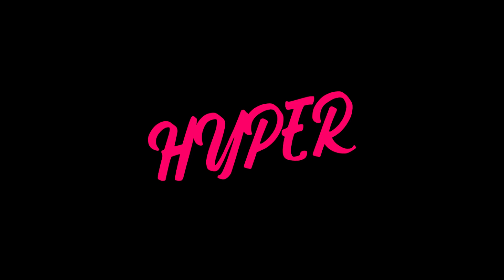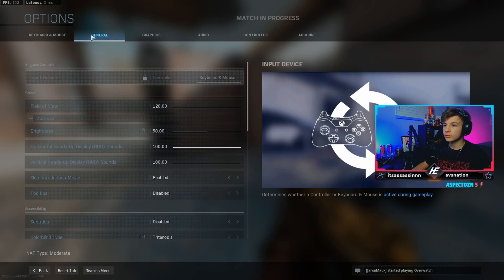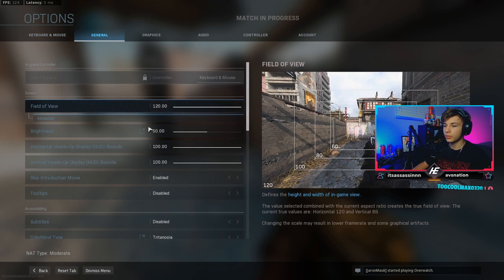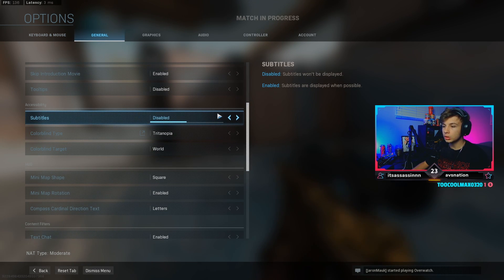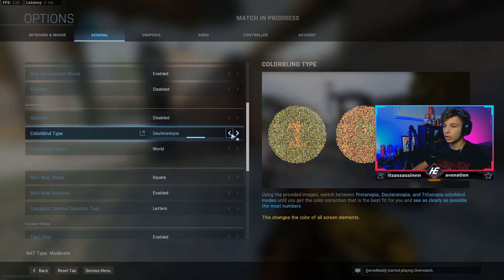The first thing you guys want to do is go to Options, then General, and come down to where it says Accessibility. You should be on disabled — there should be nothing selected there. Click all the way until you see the next option.